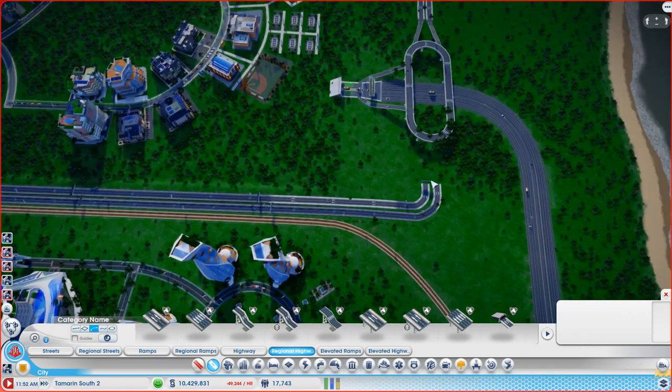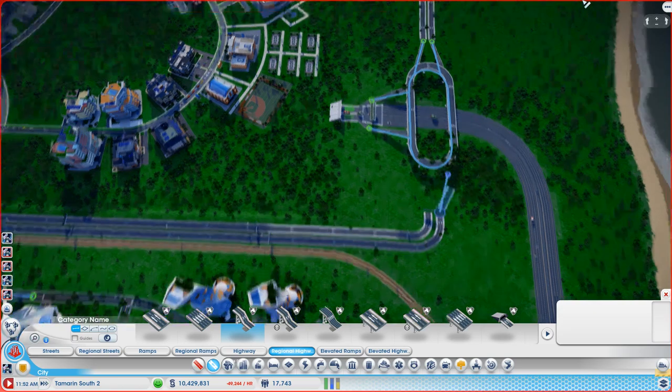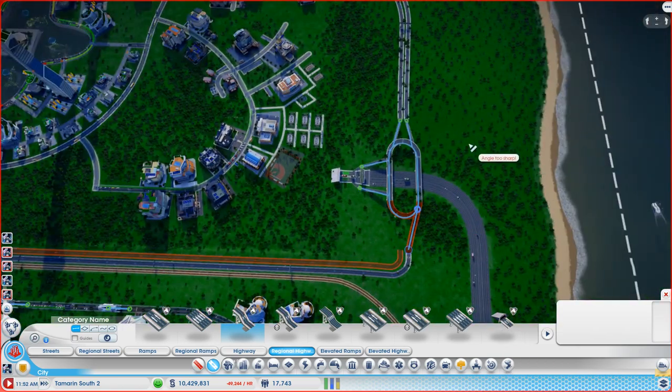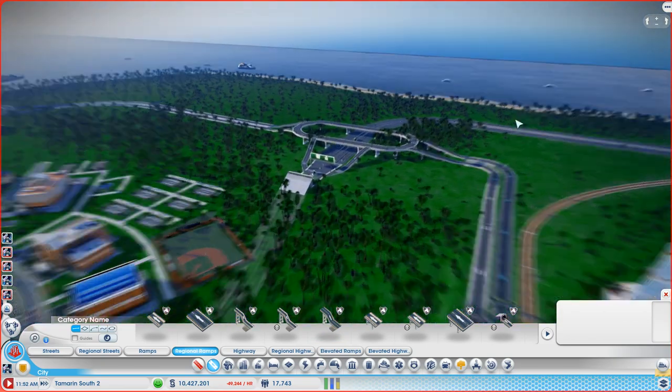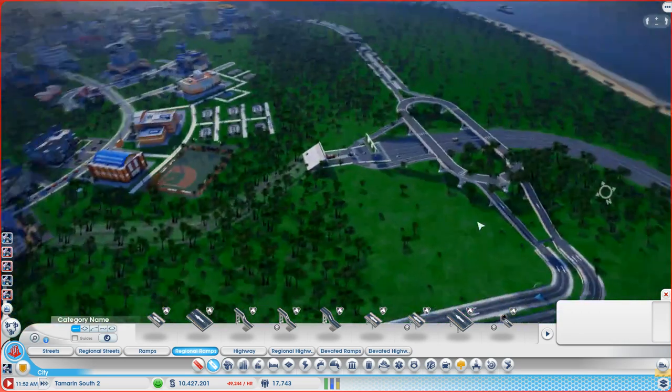Right, now we've got to hook these two up — this should be straightforward. I want a two-lane transition ramp, straight, and I hook this one up. It's very confusing because they're both called 'two-lane transition ramp.' That one goes up there, and then this one comes down there — that looks about right, as close as I'm going to get. Right, so now we've got three sides of our junction done.